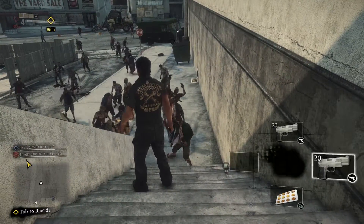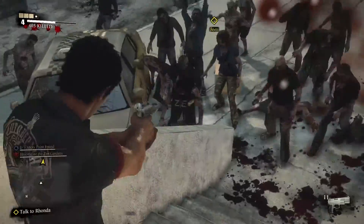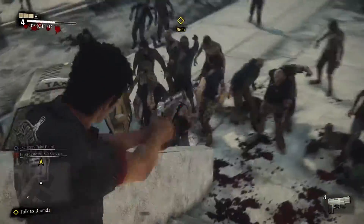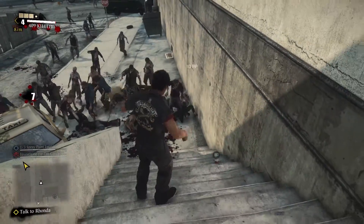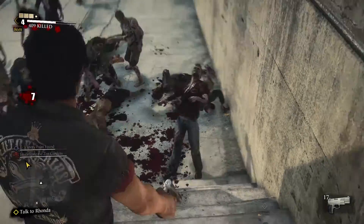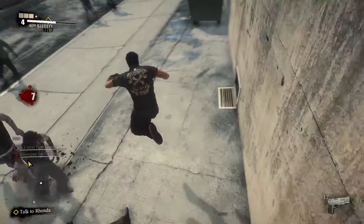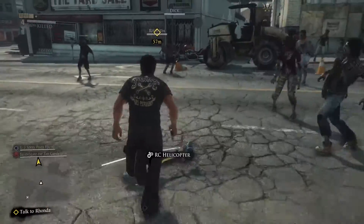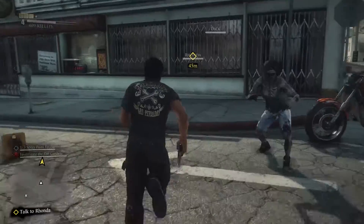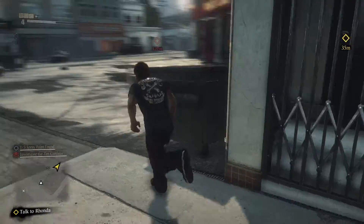Right, scrap this, we are going to get the gun out — that is this button — and then left trigger and then right, it just auto-locks and shoot. What the hell? Okay, now I'm going to have no weapons left. Run! Right, we need to find spray paint, I think I'm doing that mission.